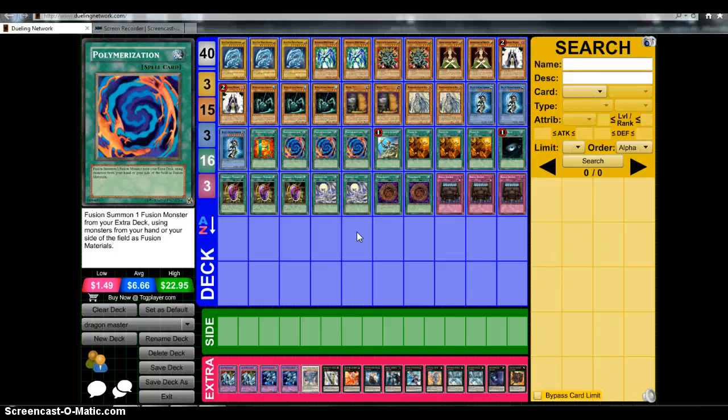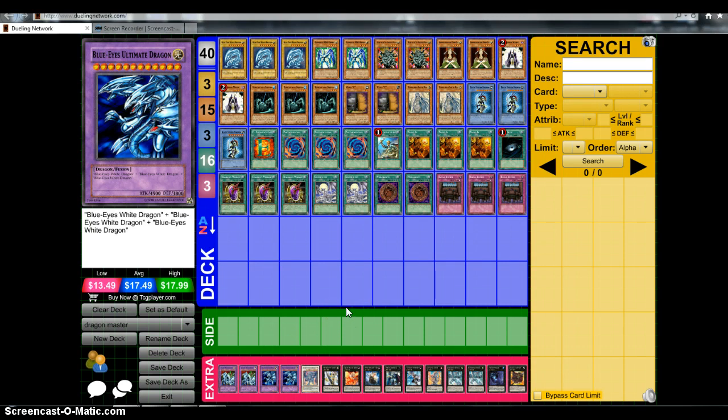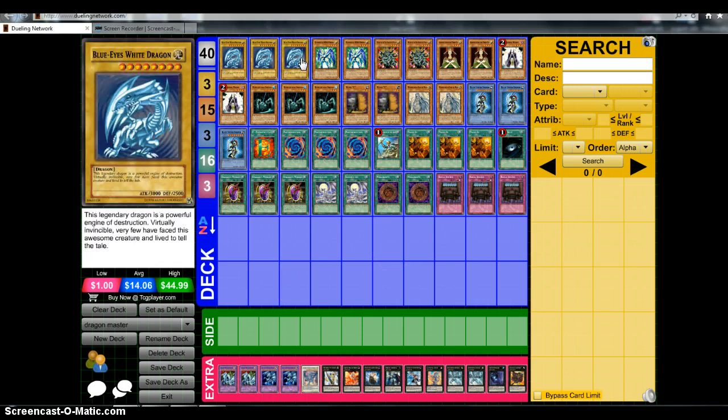Anyways, let's hop into this deck. Shoutout to YGOProOTKs for making this OTK — he posts a bunch of OTKs and FTKs on his channel, including a Cyberdark Dragon OTK, a Morphing Jar FTK, and an Armaitle the Chaos Phantom OTK. This is just one of many others. This is Dragon Master Knight OTK, which reminds me of a video that Vexy posted on his channel a long time ago, so it's definitely cool to see this deck back in action.